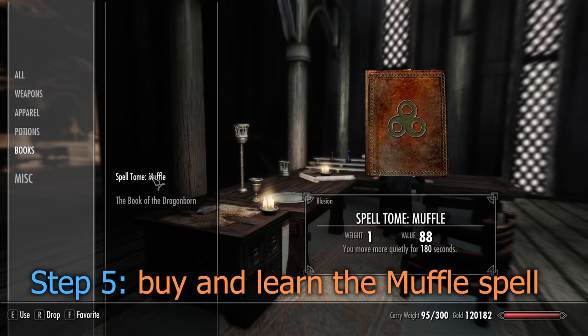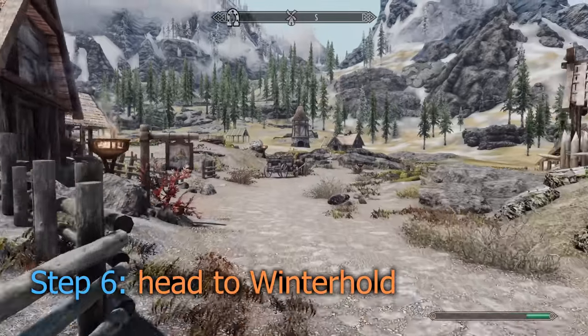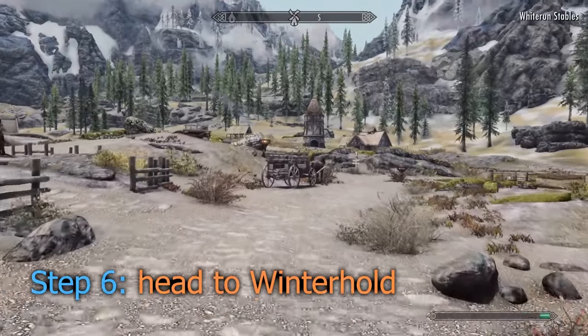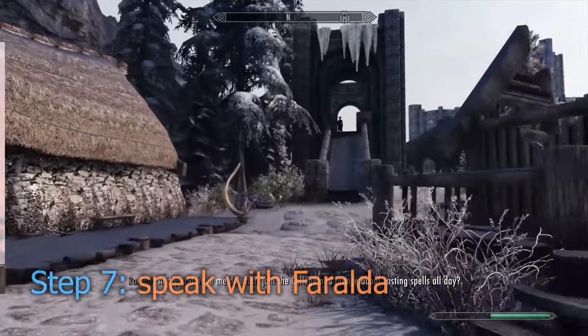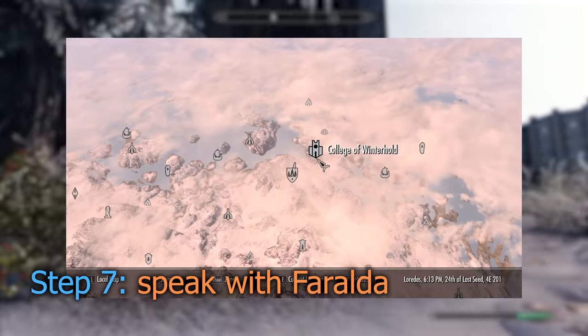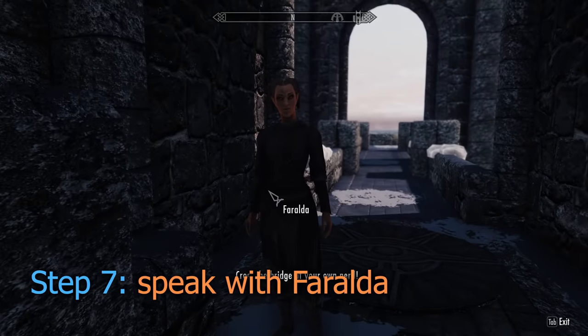So with the Muffle spell now in your arsenal, head on over to Winterhold. If you haven't already been there, the quickest method is to take the carriage in the Whiterun stables. Now head towards the College of Winterhold and speak with Faralda. She's found at the entrance and will ask you to first complete a small test.